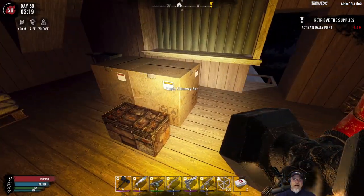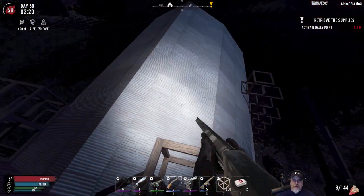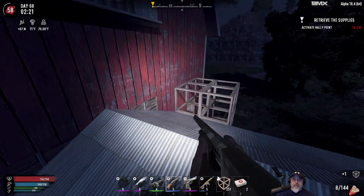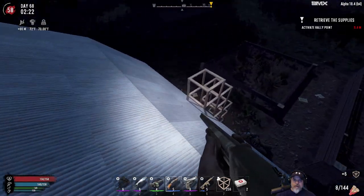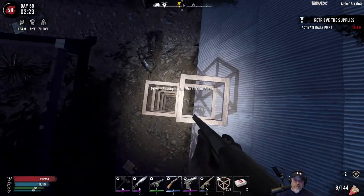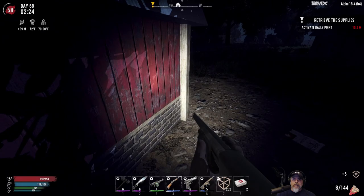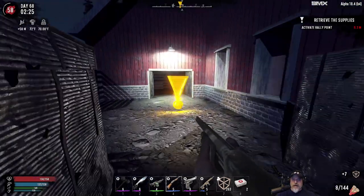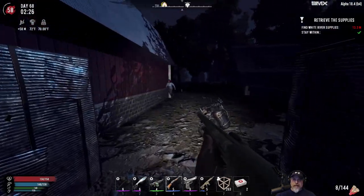That's not terrible loot — it's not the best stuff in the world but I definitely could have done worse. Let's grab all of that stuff, because anything attached to this building will disappear when we reset. Let's go ahead and do the quest — that doesn't make the zeekers go away though.